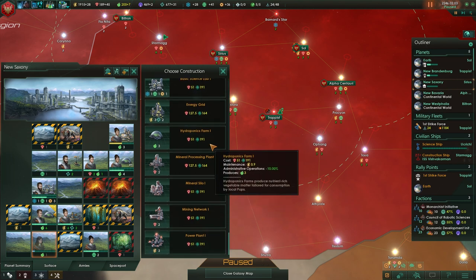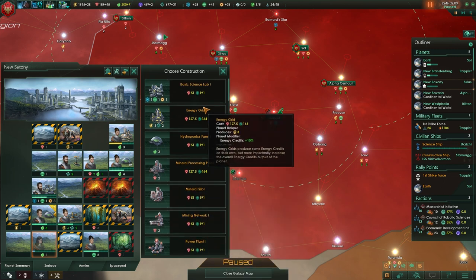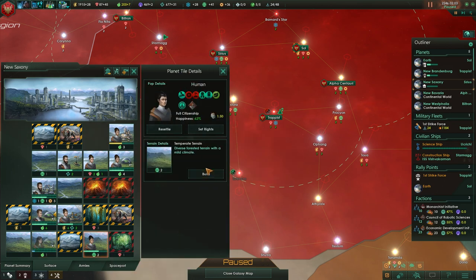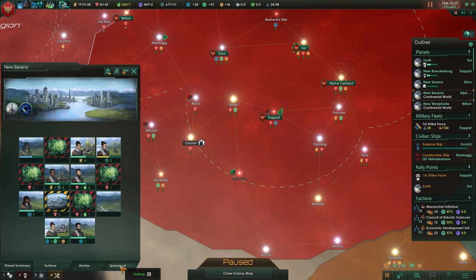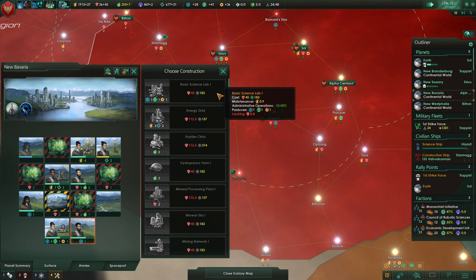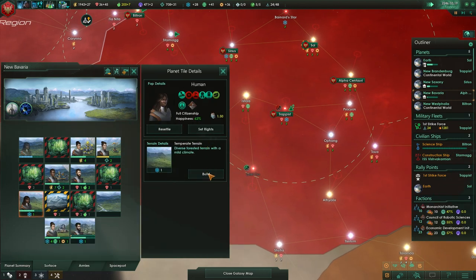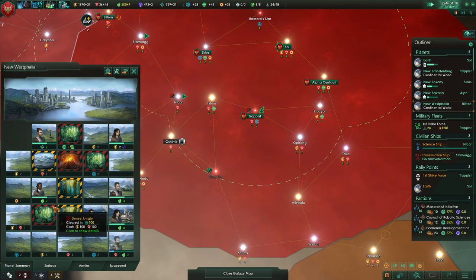Do we have a frontier clinic on this planet already? That does not look like we do. A hydroponics farm will do just fine. Our ships are all upgraded — we got a whole plus 100 fleet power just from upgrading our ships. I love having a robust mineral economy.